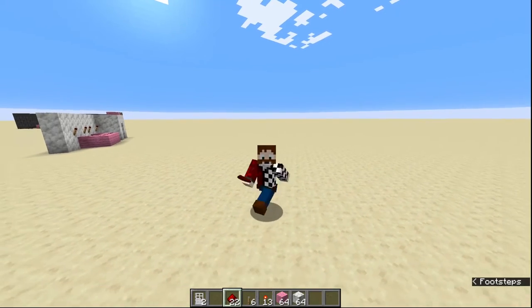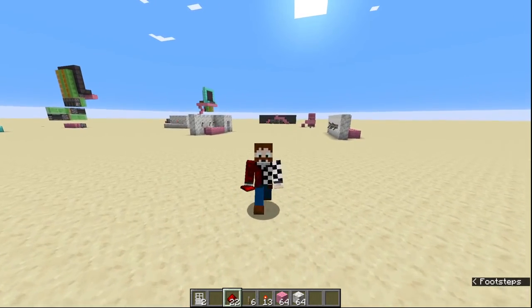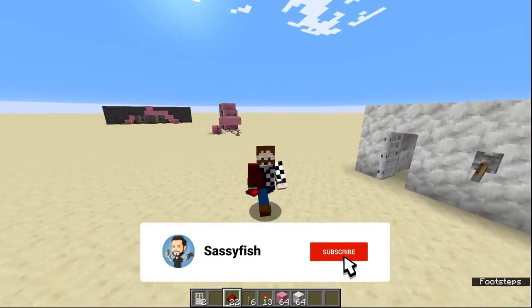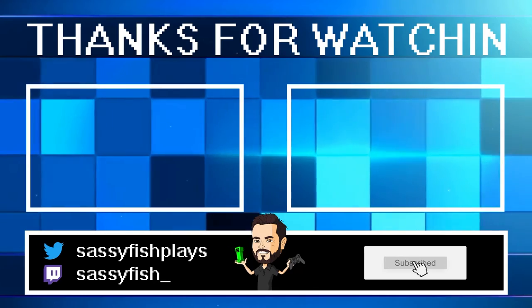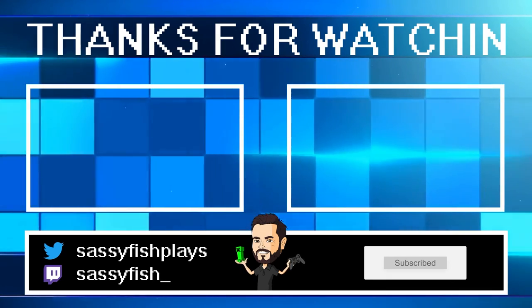And that's it! That is how you do a combination lock — easier than you thought, isn't it? I hope you've enjoyed the video. If you have, please leave me a big thumbs up and a comment of anything you want me to show you in future. And as always, please consider subscribing — it really helps me out. Thank you so much, goodbye!